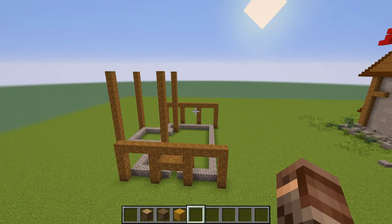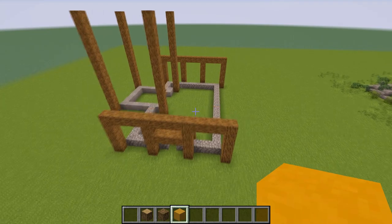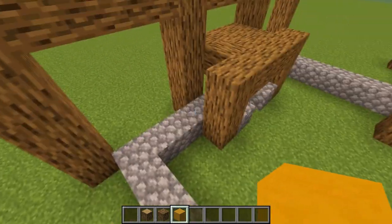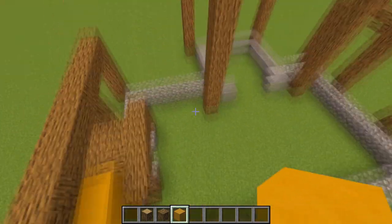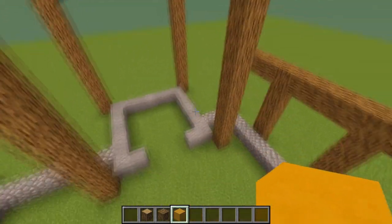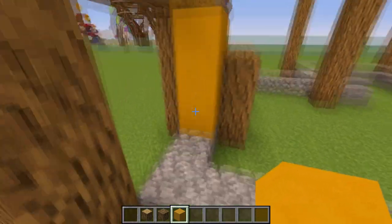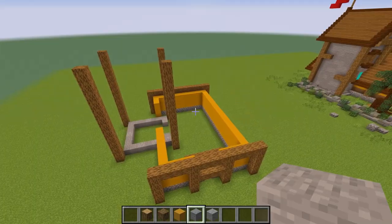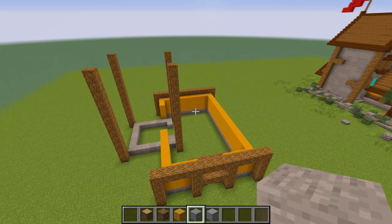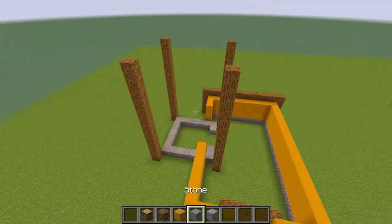Now take yellow terracotta, or whatever you have — you could use oak planks. Place three blocks high on each cobblestone, so three blocks on each cobblestone. Don't place it on the stone — underneath there are gonna be the tower sections.